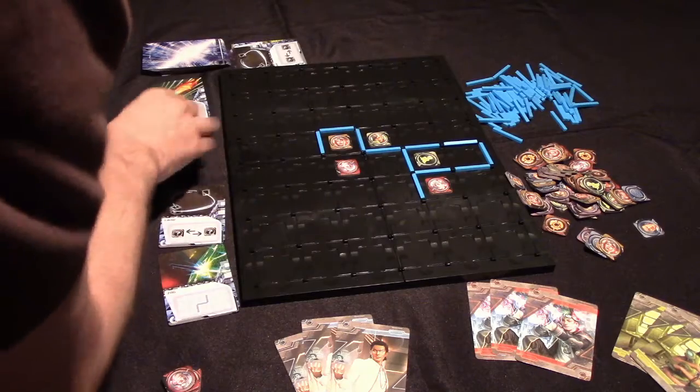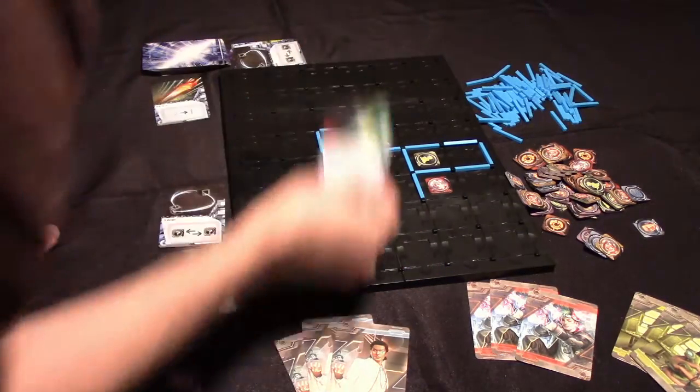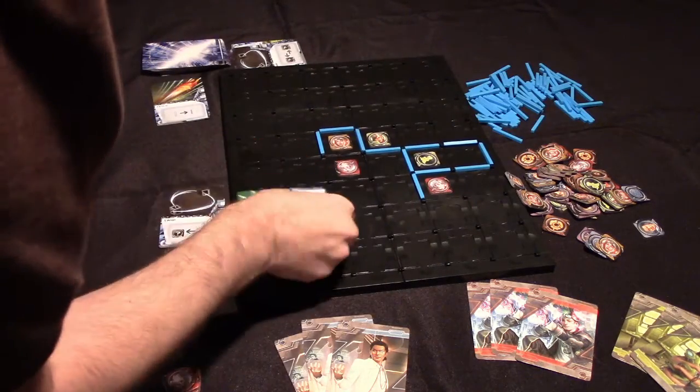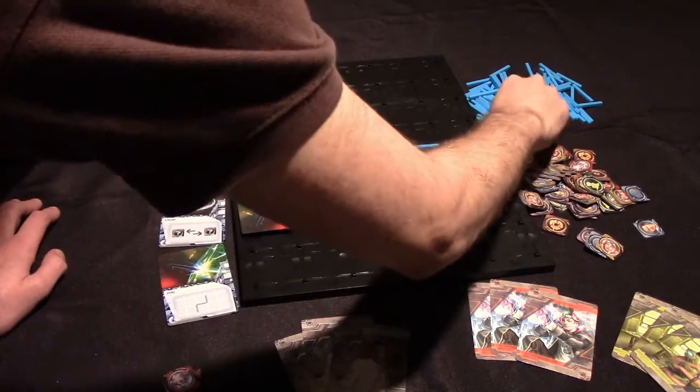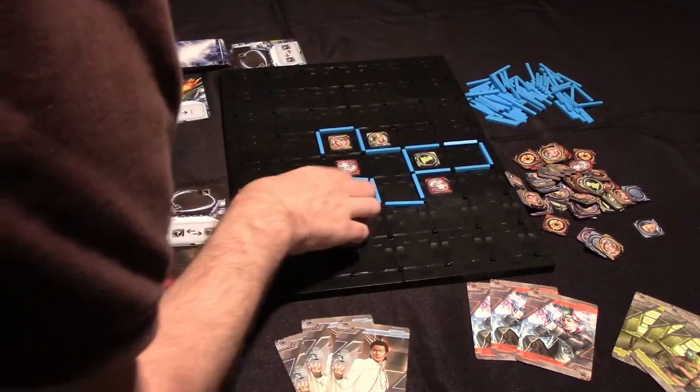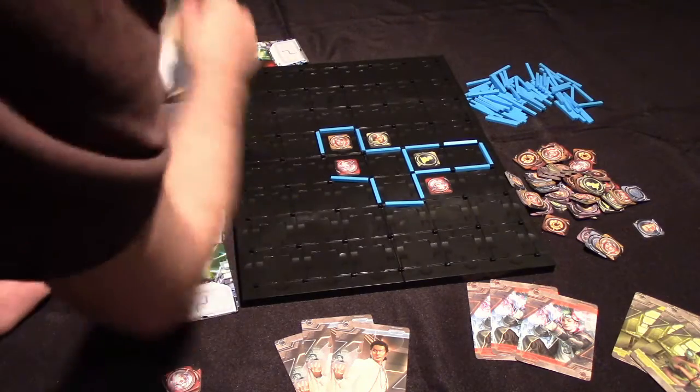Over the course of the game, players will be playing cards. You can rotate these cards but you can't flip them — you have to match the symbols to place tokens. So, for example, this player plays this card; they could go one, two, three. After a card is used, one will come up to replace it.